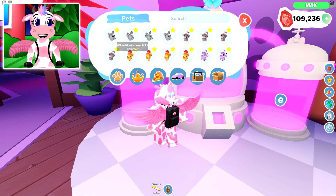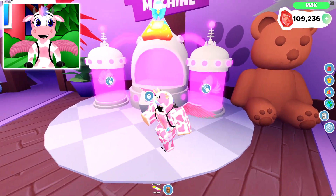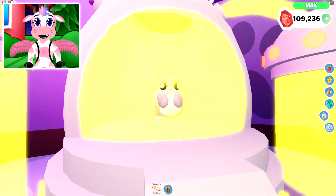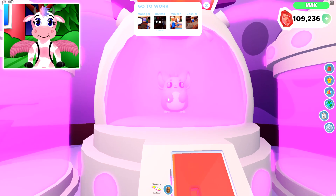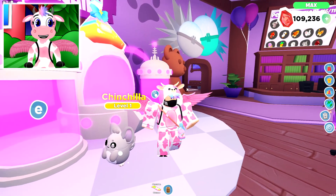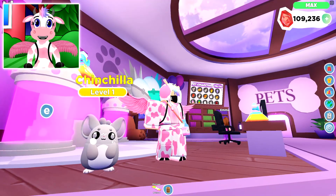Let's go ahead and start off with the chinchilla pet! Literally, all of these pets are so fun to play around with! Let's make this first one into a Shiny! Look at his big ol' arms — oh, it's so cute! And there we go! Our very first pet, a chinchilla, is a Shiny now! Oh, look how happy he is! It's so cute, I love it!